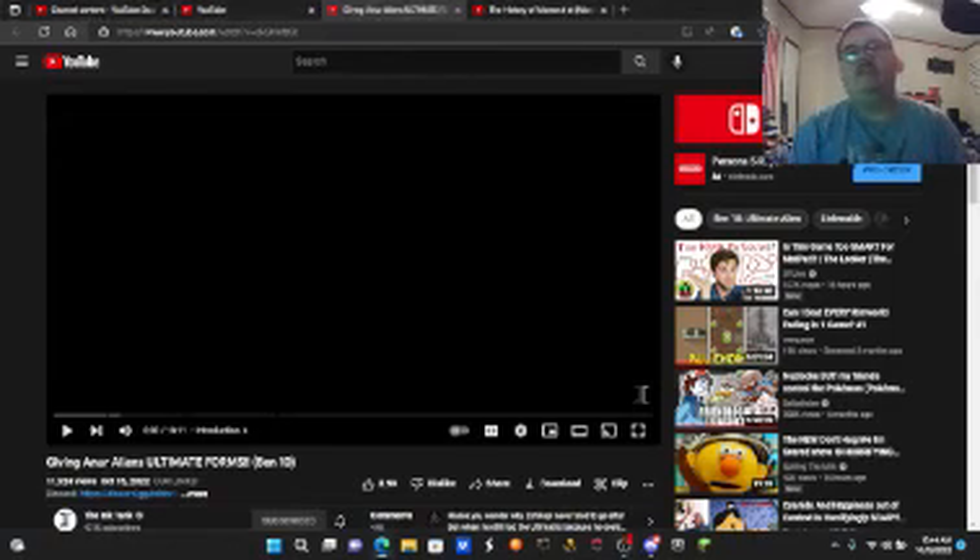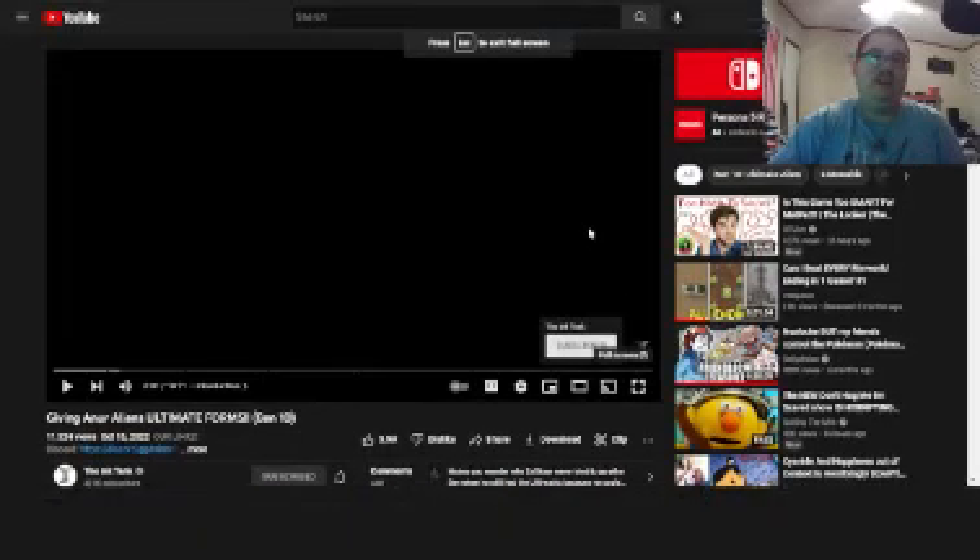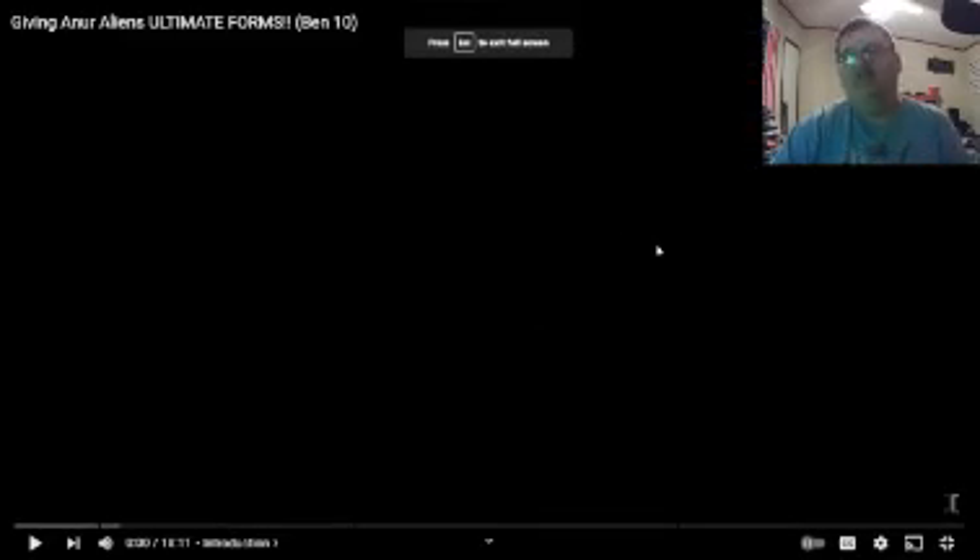Hello everyone and welcome back to a brand new video of Fox Flicks on the Ink Tank. Today we're finally going to watch them give the NRAliens their Ultimate Forms — the NRAliens being like Blitzwolfer, Snare-oh, Frankenstrike, and Whampire. Let's hop in and see just what these monsters become.